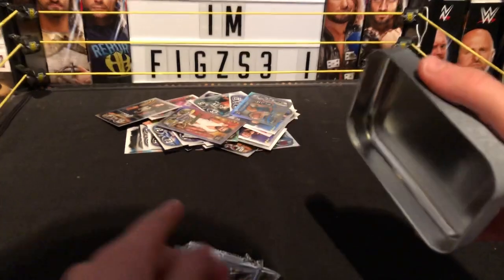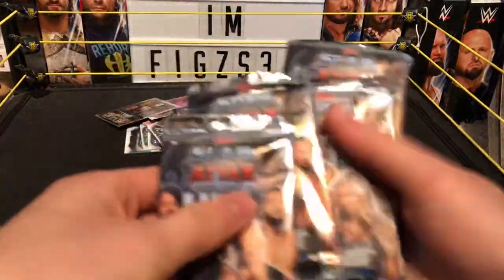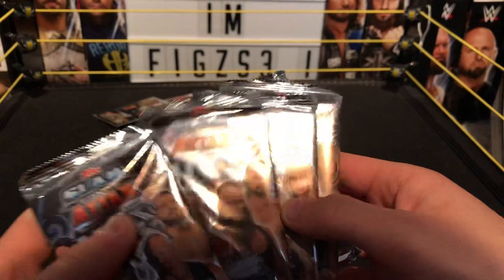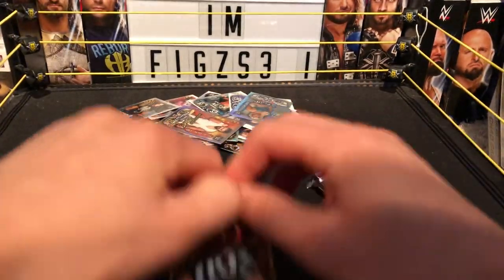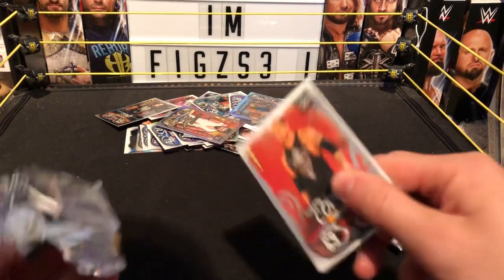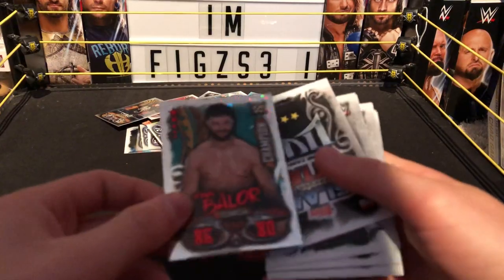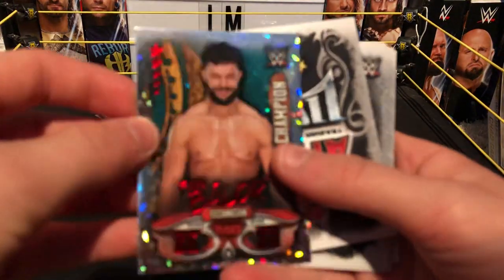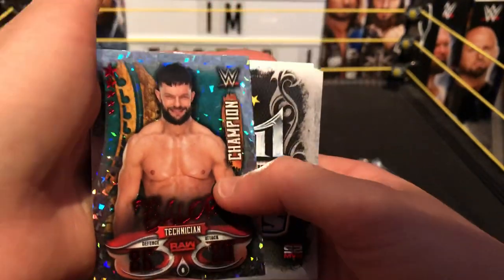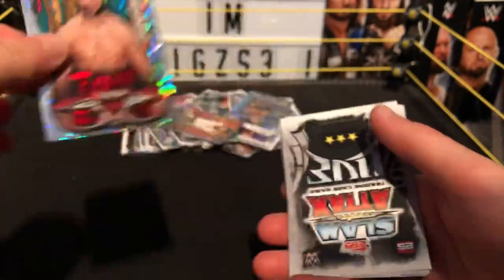It's packs of cards in here — I feel like normally with the tins they're just all separate, but that's not the case this time. This awesome tin has one, two, three, four, five packs of cards. Let's go — starting off with this one. We have a champion card — Finn Bálor, technical, from Raw, defense 86, attack 80. Really cool card.